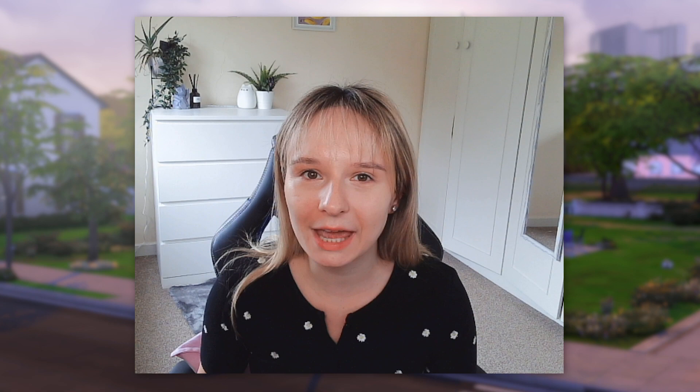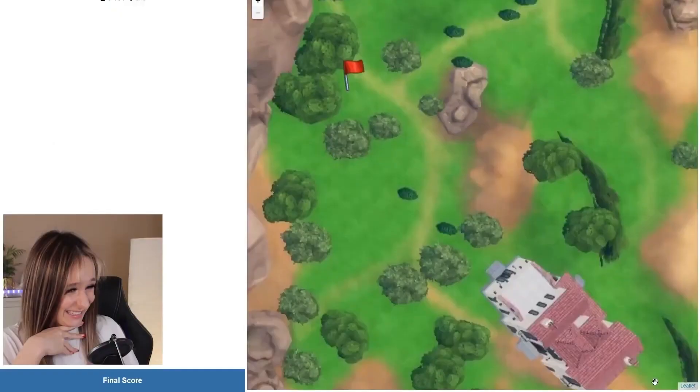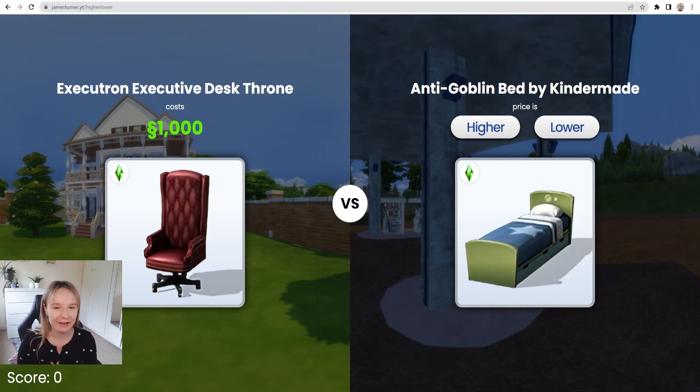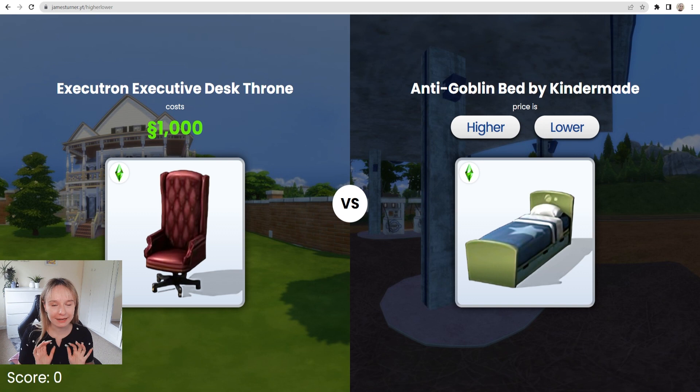You can access this game on jamesturner.yt slash higher lower. He has a few pretty cool games. I've done one before — it was called Sims Guesser, it's kind of like a GeoGuesser vibe thing but in The Sims. I'm gonna link that video down below, but definitely check out his page. I have put myself just down here right next to the score, so you can see how bad I do.